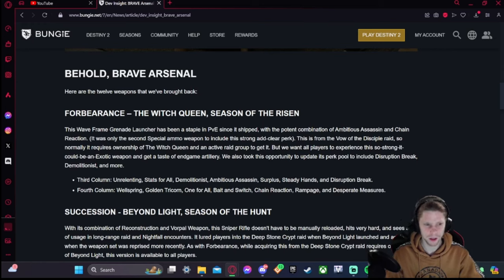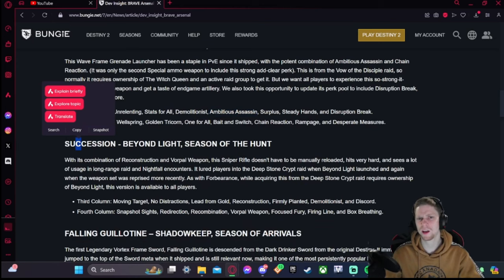For Forbearance, the third column includes Unrelenting, Ambitious Assassin, Surplus, Steady Hands, Demolitionist, and Disruption Break. Unrelenting is good — it'll help cover for the missing healing-on-reload trait from Vow of the Disciple. The fourth column has Wellspring, Golden Tricorn, One for All, Bait and Switch, Chain Reaction, Rampage, and Desperate Measures. So Chain Reaction and Unrelenting is a viable combo if you want to trade the extra shot for healing.